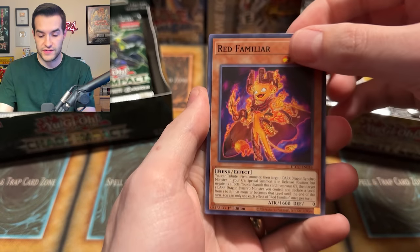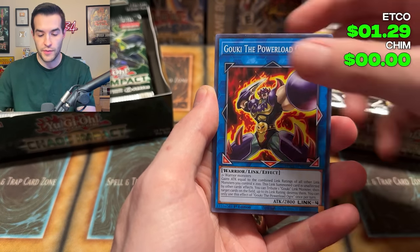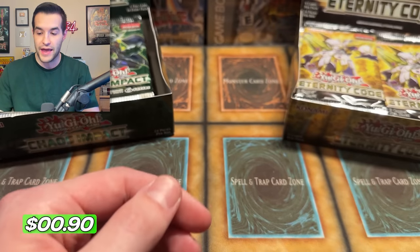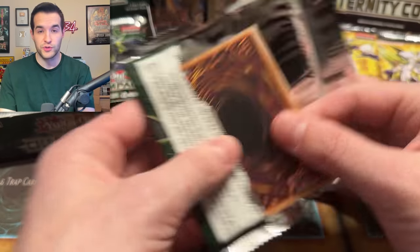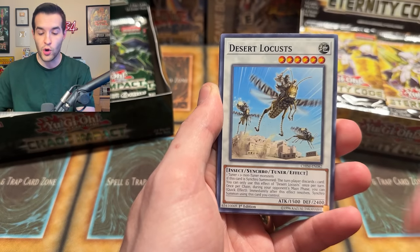I think there are no rares in this set — this is where Parallel Exceed started. We got Parallel Exceed, Codebreaker, Rainbow Zoo, Turntrooper, Buzzsaw, Goki, Resonator Command, and a Link Cross right off the bat. Link Cross was crazy — it got banned. Maybe if it gets unbanned it'll be back to a nice value. It was like a $20 card before it got banned, which is really good for modern day packs.